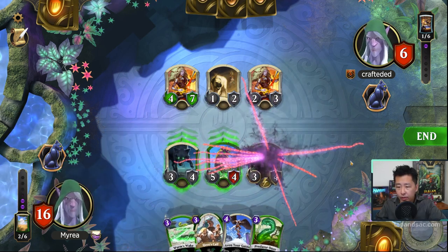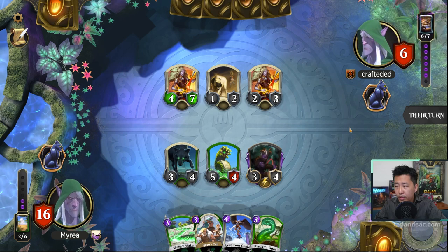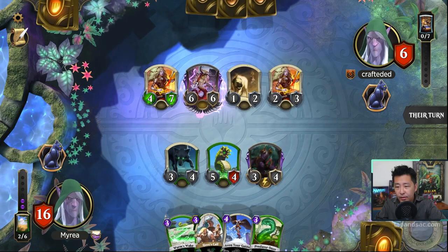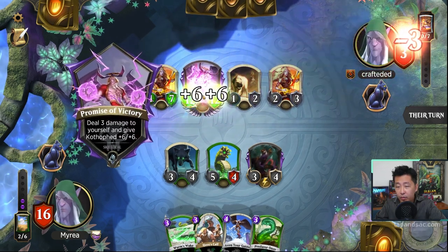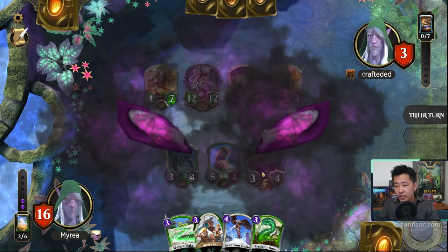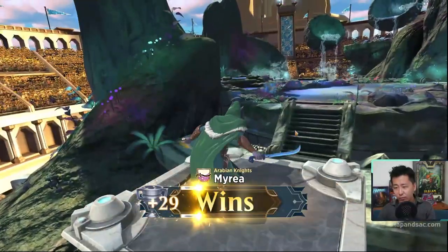We cast Virtus the Veil and pass. The opponent plays Courtoped — they deal 3 damage to themselves and give it +6/+6. But they have no blockers against Virtus, so we manage to deal the last 3 damage. That's our first win with Drizzit!